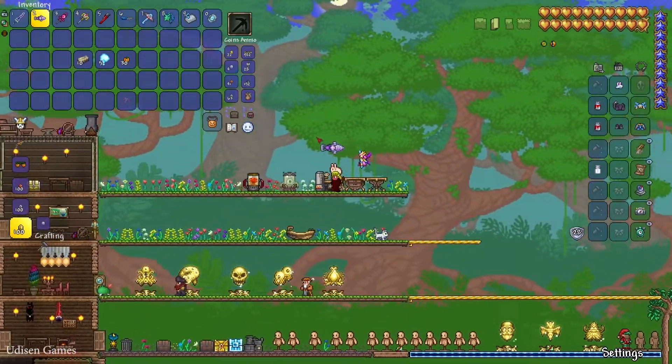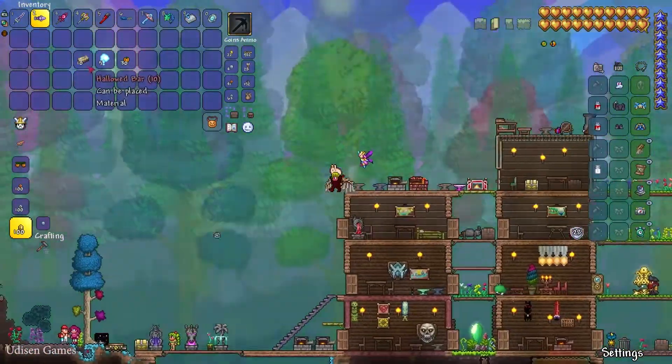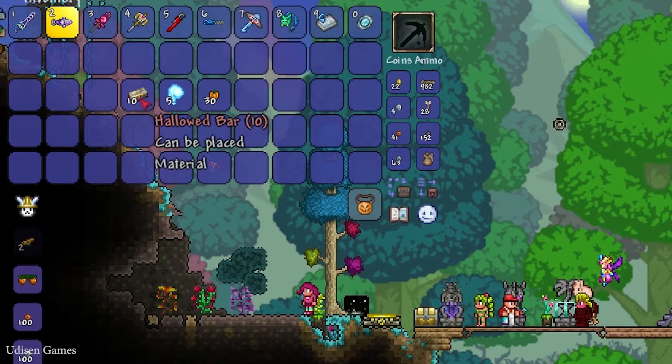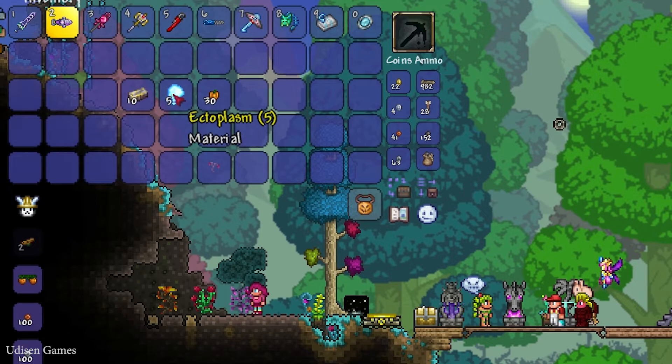Only after that, if you want to summon these two bosses, you must summon a very special event. For that we need 10 Hallowed Bars — which drop from any mechanical boss — also 5 Ectoplasm and 30 Pumpkins.